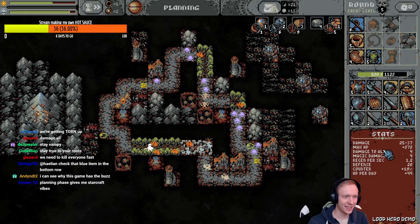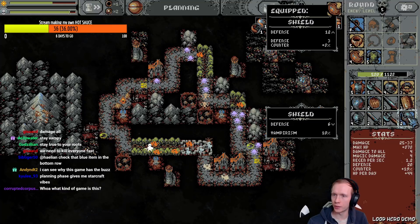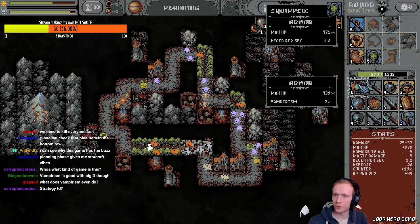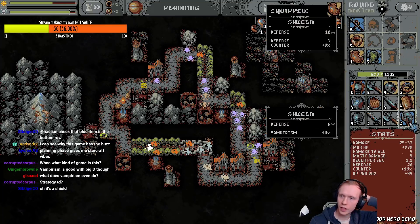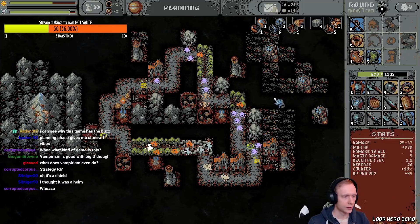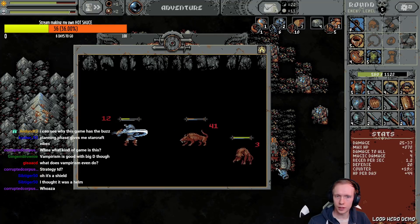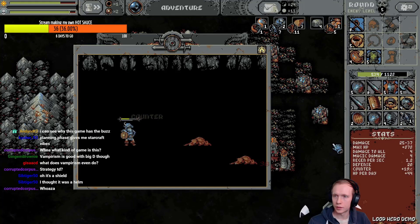Blue item in the bottom road. I don't think it's worth it — it lowers my defense a lot, no bueno. You gotta look at the levels. Maybe I do have a lot of defense now, right? That's a shield. Okay go — oh no, my health. Sword? No.